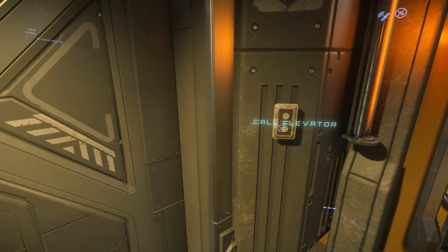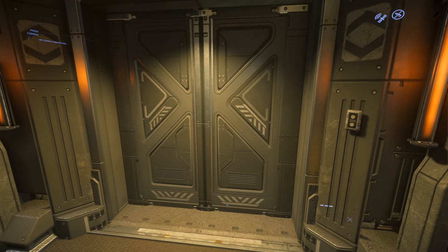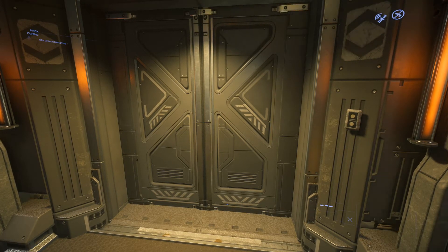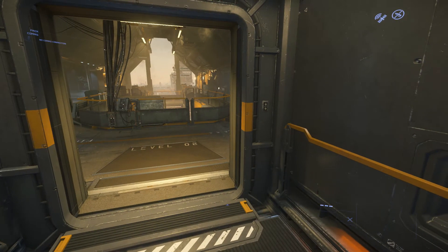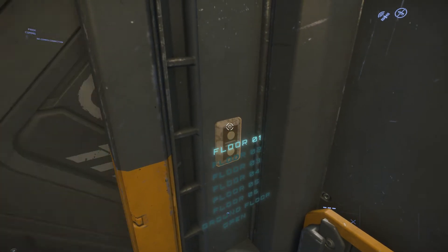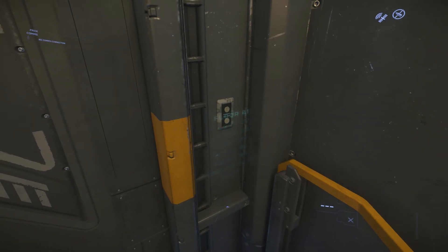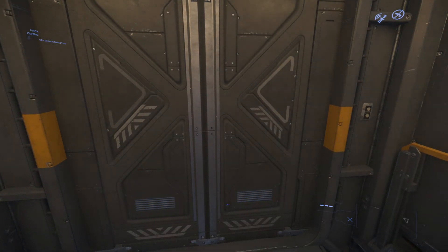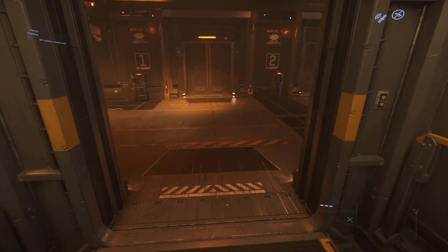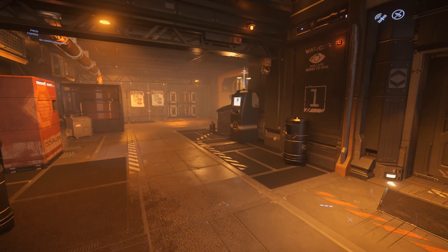I'm going to hold F and click to call the elevator. I'm getting on the elevator because I want to leave the habitation zone. I'll hold F on the button inside the elevator to go to the ground floor — this might be called the lobby or something else depending on where you spawn; on Loreville it's called the ground floor. And this is Loreville — you can get started from here.